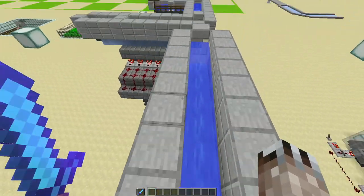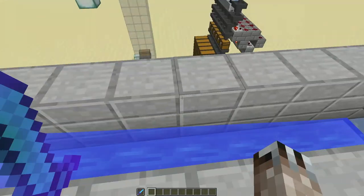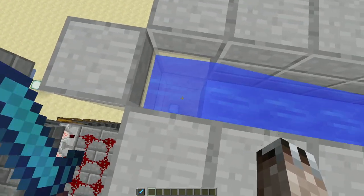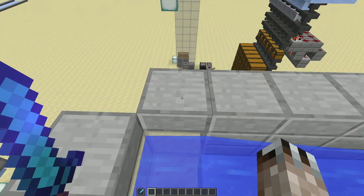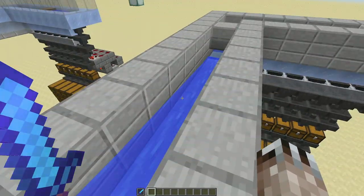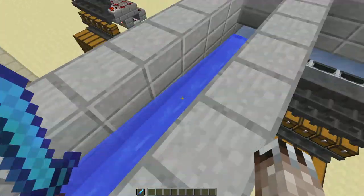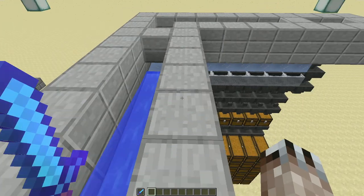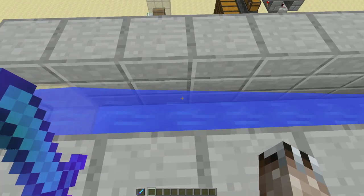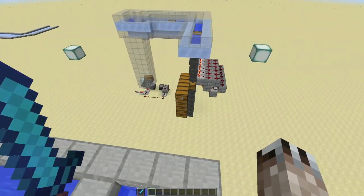I experimented a lot — instead of using slabs I used trapdoors; instead of regular blocks along the side I built the sides out of ice. I tried replacing the block of glass at the top of the elevator with a block of ice, and putting blocks along the top of the stream to make sure nothing could pop out of the water. I just could not get it to work reliably. Occasionally I'd get a full load through, but then next time two stacks of items would be missing. After sitting there watching a stack of items slowly getting pushed along, I finally had a brainstorm.